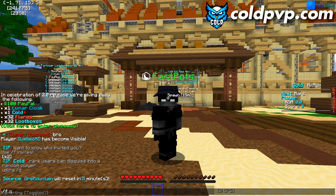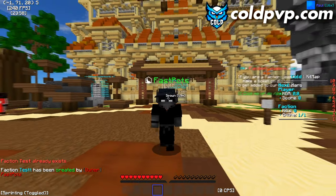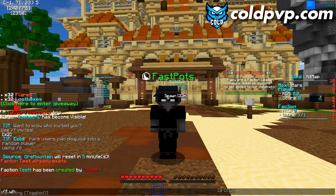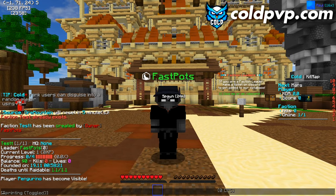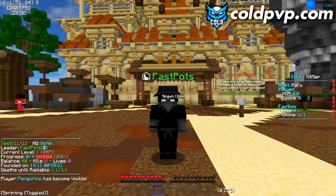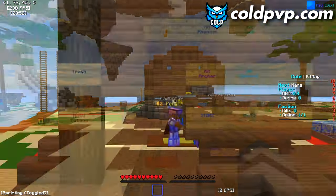First I want to show you how to create a faction. What you want to do is type '/f create' followed by whatever name you'd like. I'll go ahead and do that — and then with '/f who' you can see that I've actually created a faction, which is really cool. After you create a faction, you need to know how to claim land.